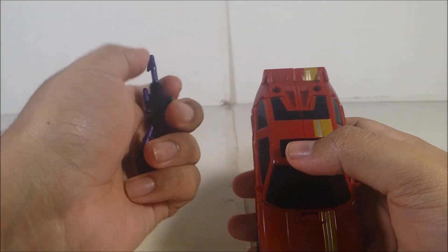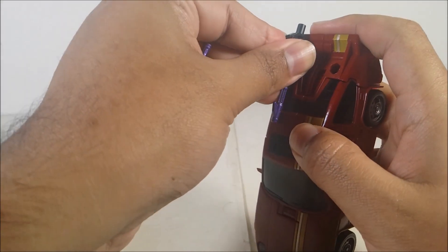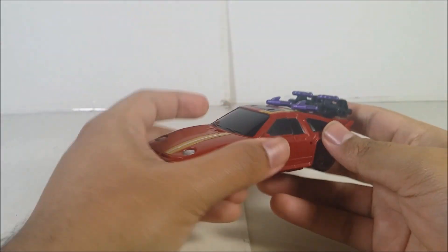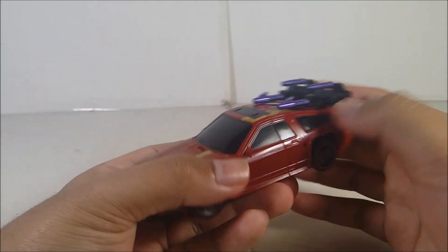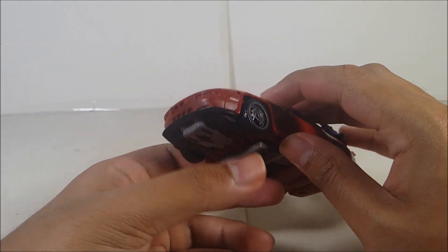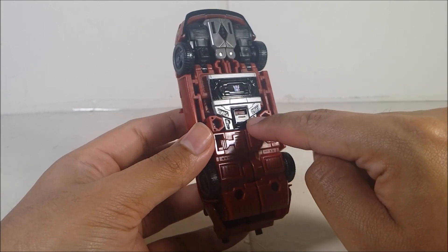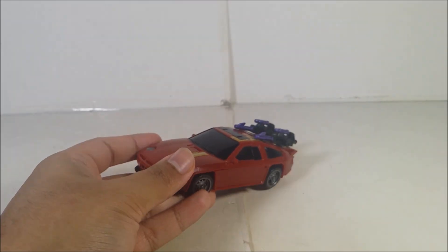Weapon storage is pretty simple and easy — there are two peg holes right here that you can plug the blasters into. He does miss some paint in the front and back in vehicle mode, and also a little bit in robot mode. You can see the Decepticon logo right down here. There's also a button there which I'll show off now.